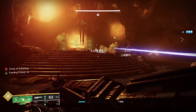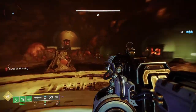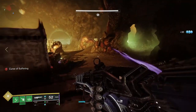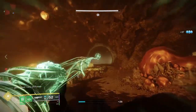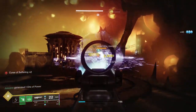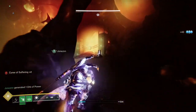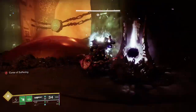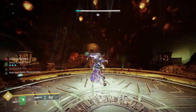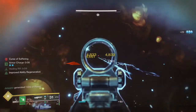For the next encounter you will need to divide your team into two groups: runners and defenders. The defenders will need to stand on the plate at the back of the room and defend it, while the runners run around looking for knights and killing them to get orbs, then bring those orbs back to the totem near the plate and deposit them. To complete this encounter you need to deposit six orbs into the totem. Defenders should clear adds and call out knight locations to the runners. If no one is standing on the plate your entire team will die, so always keep someone on it.